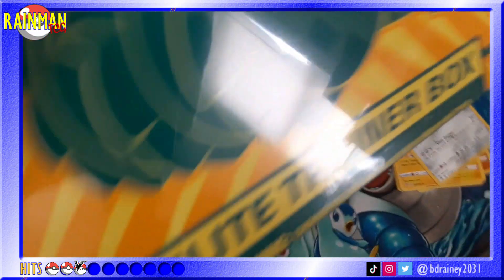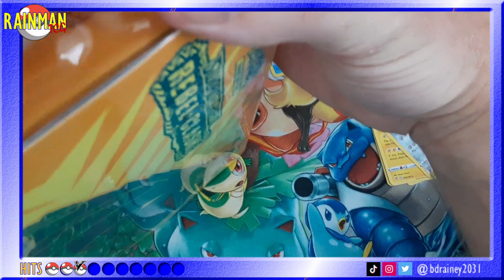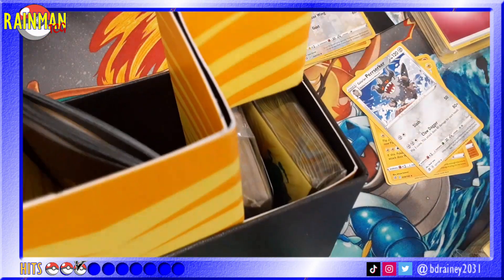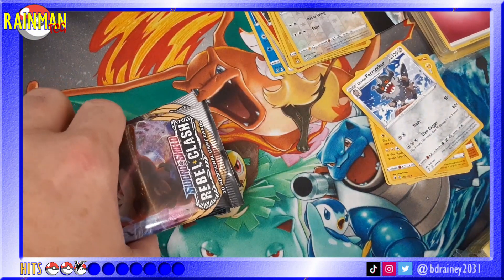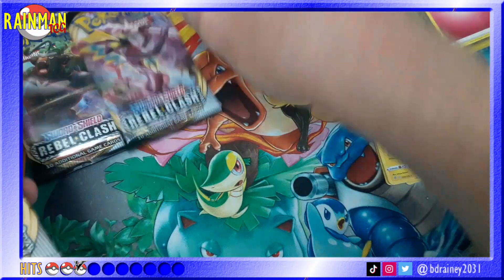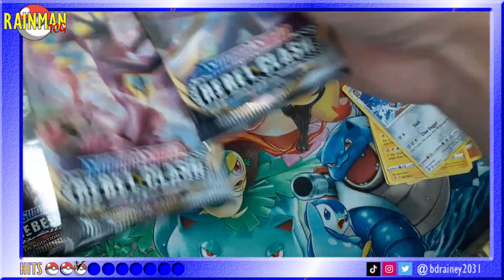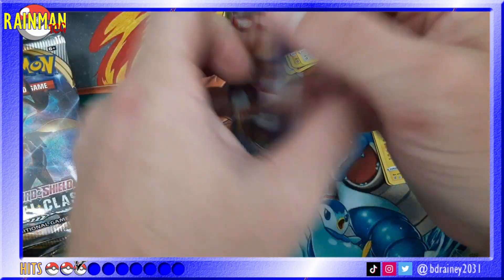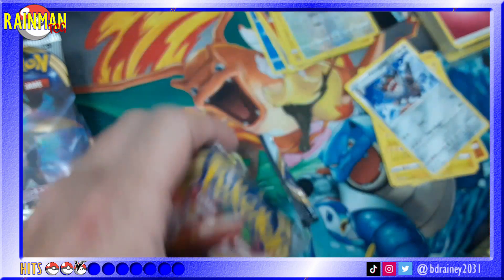Now to open up the next ETB — oh, I hit the camera. Now to open up the next ETB. I think the camera angle might have changed just a hair. Let's count the packs to make sure: one, two, three, four, five, six, seven. Looks like we got more Rillaboom than anything else — three Rillaboom, one Cinderace, two Toxtricity, two Inteleon. We'll go with Cinderace first — he was pretty decent last time.